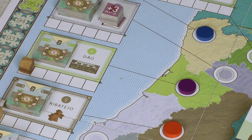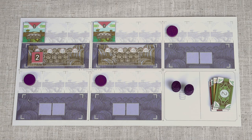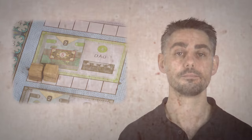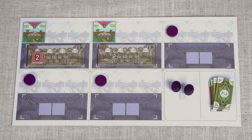Two vineyards in the same estate do not produce two wines — instead they increase the quality of the wine that estate produces. When you start a new estate you place your region disc into that region on the game board, allowing all players to see who has estates in which region. When you set up a new estate you may get a bonus depending on the region — for example, a new estate in region 4 comes with a free cellar, and you only get that bonus if you started a new estate. When you buy a vineyard from a region, this icon tells you to place one renown cube into that region. Note that in each region there are only two red and two white vineyards in the game.